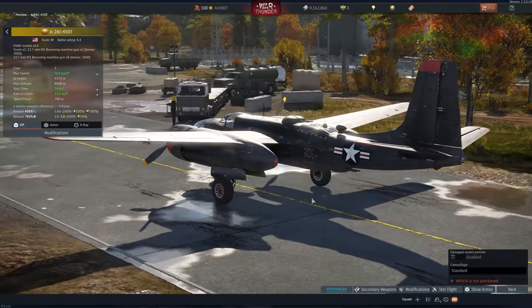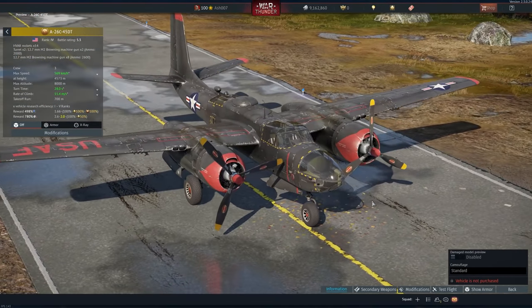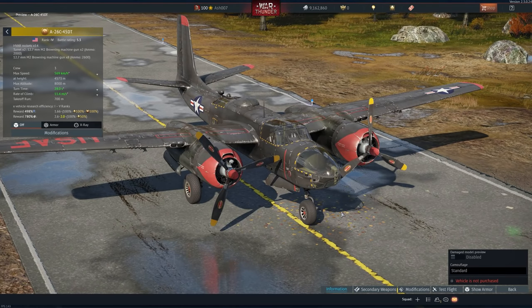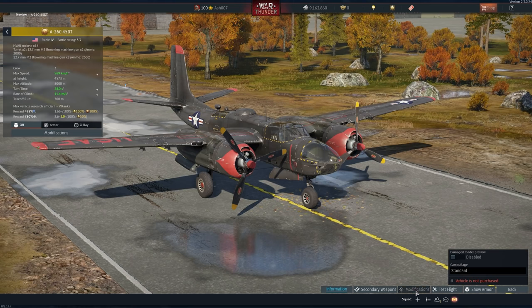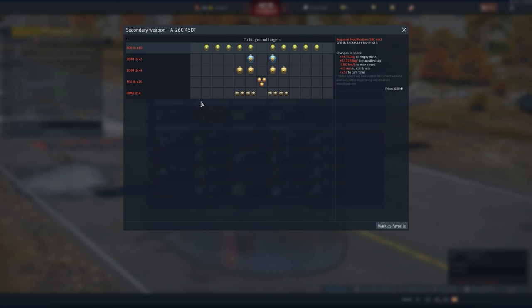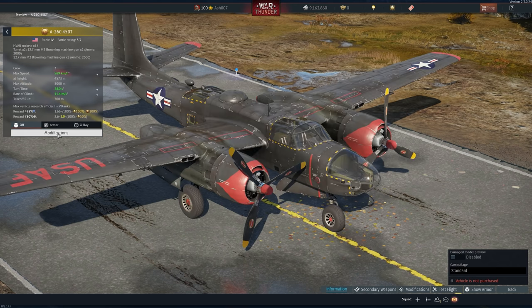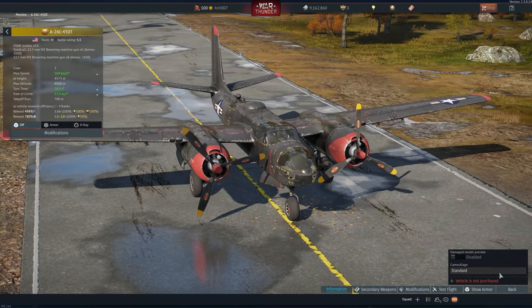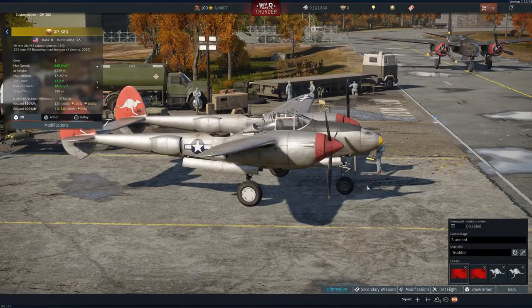Speaking of console exclusives, this one is just for PlayStation 4 — the A-26C-45 DT. The only difference between this A-26 and the one I own is that this version has HVAR rockets. Everything else is practically the same: two turrets of 12.7mm guns, offensive armament of eight 12.7mm guns, and a whole host of bomb loadouts. The HVARs are really the only difference, at rank 4, battle rating 5.3.